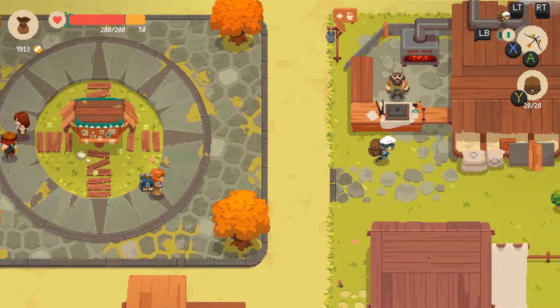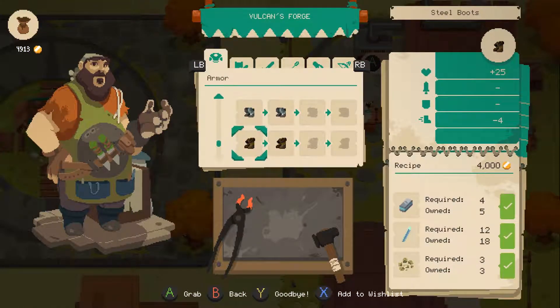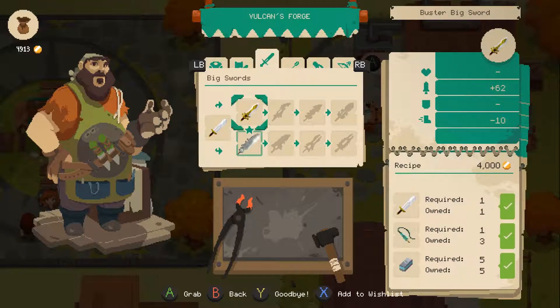Beyond that, all we're gonna do today is go explore the ruins. I don't think we're even gonna bother selling anything right now, because we just want more materials — although we will have to sell stuff in order to make those materials.